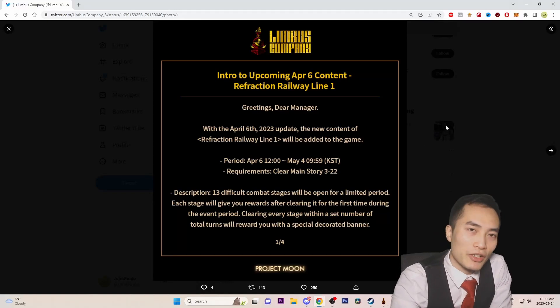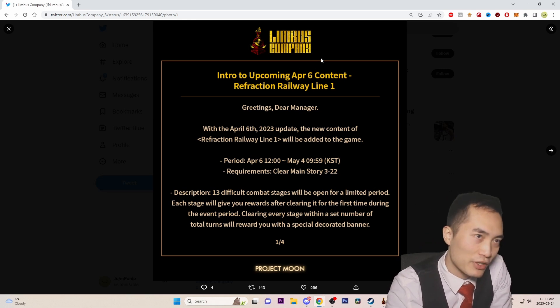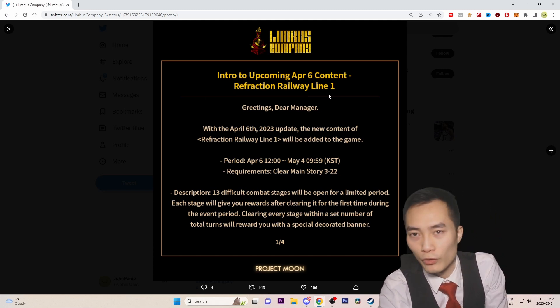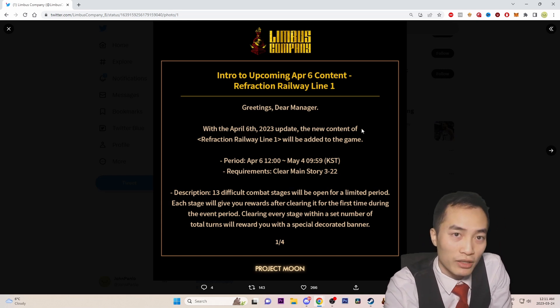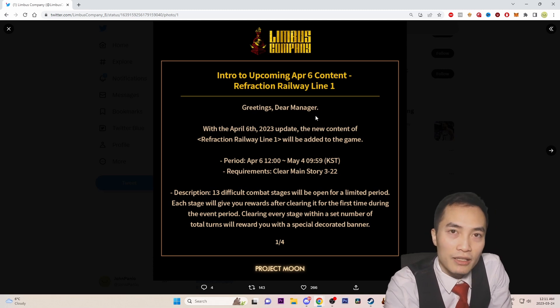Welcome back everyone, John Panio here with another video. We just got some exciting news dropped from Twitter for Limbus Company — updates on Refraction Railway Line 1. For those who don't know, Refraction Railway Line 1 is essentially our end game content. It's going to last a month, starting from April 6th to May 4th, and it gets unlocked after Chapter 3, Stage 22.